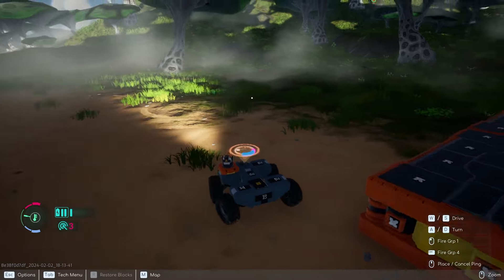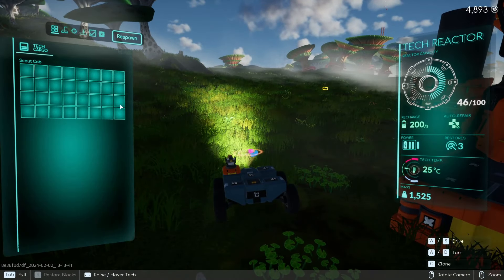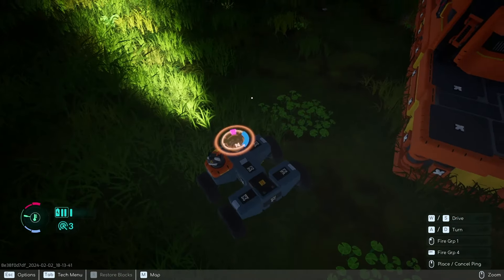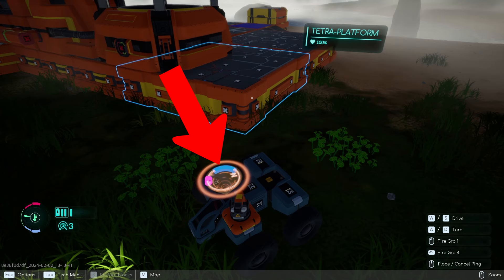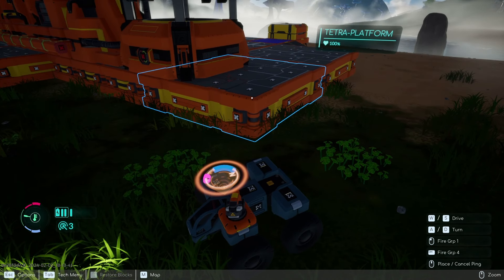Right here is the respawn button. If you find yourself getting stuck and you need to respawn, go ahead and do that. But if we look at my inventory, we lost all our cargo — as you saw that box drop. If you look on top of the tech right here, that is your radar.